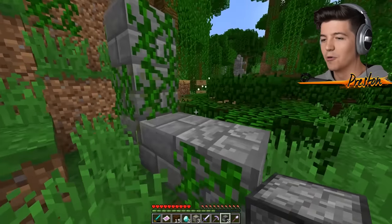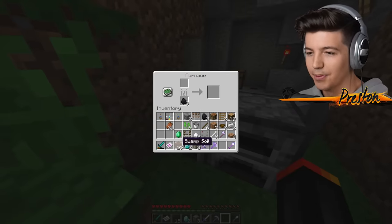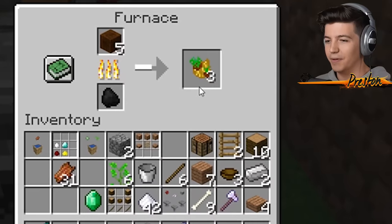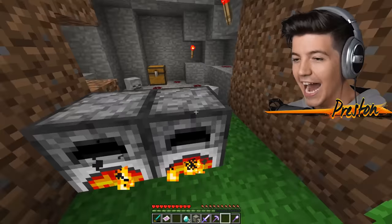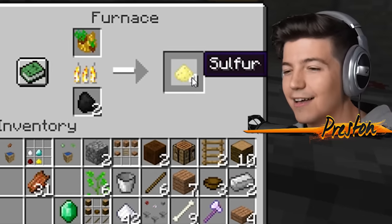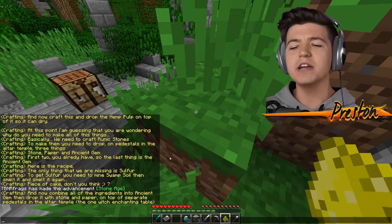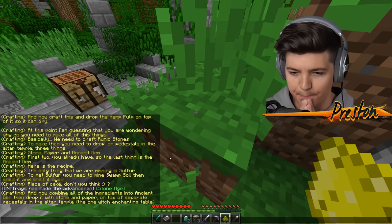Let's put down some furnaces right here on open grass. We're going to put both of these right over here, put the swamp soil in one and more swamp soil in the other. And once we smelt it, we have to smelt it again. Oh my gosh, it's smelting so flipping fast! I don't even know if this is legal, but this thing is smelting. So now we're going to smelt it again. Ladies and gentlemen, we now got ourselves some sulfur! Life is crazy in Minecraft. I'm getting a message: now combine all the ingredients in the ancient gem and drop it with stone and paper on top of separate pedestals in the altar temple.